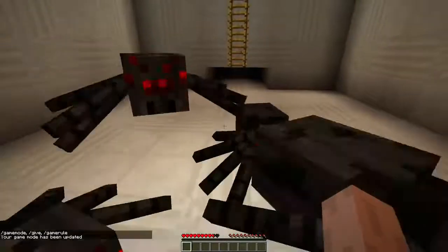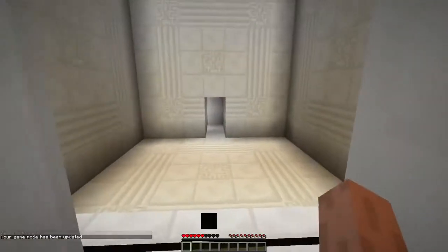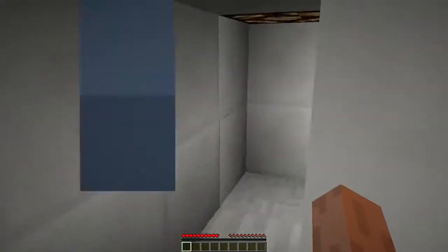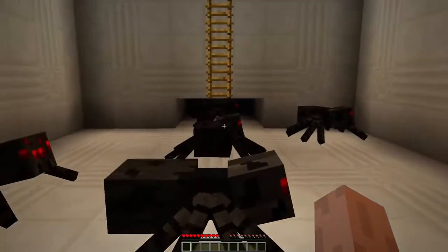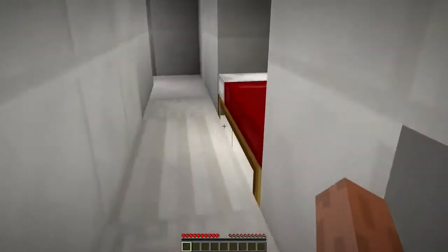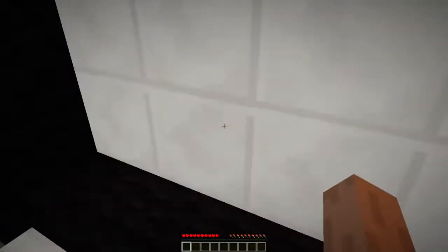I'm in game mode 2, and that will kill me. Then when I walk into the clock, everything will go into slow motion and you'll move slower. All the spiders are frozen. The way to solve this puzzle is by climbing up and sleeping first, and then going back to kill yourself. Let's do that here.